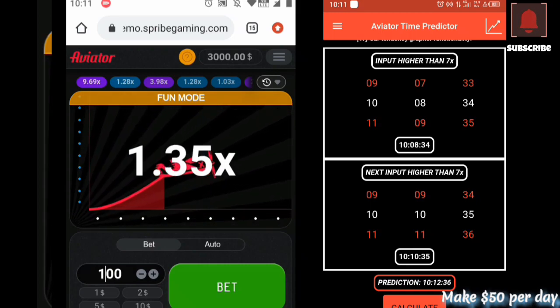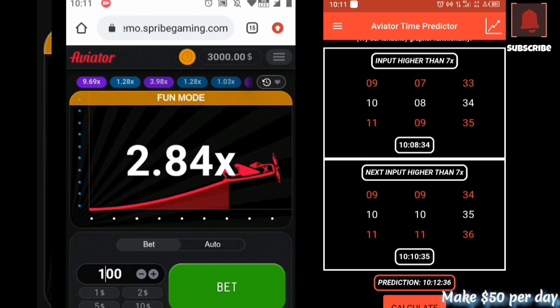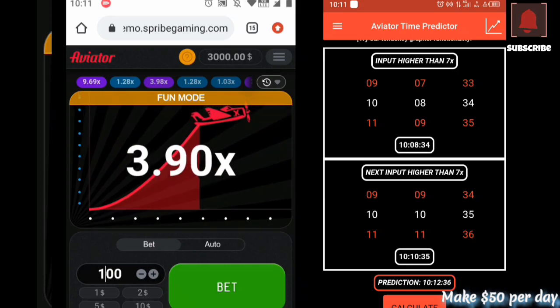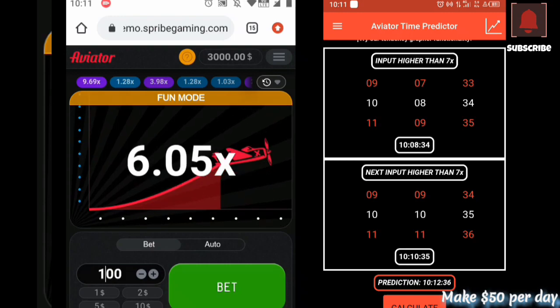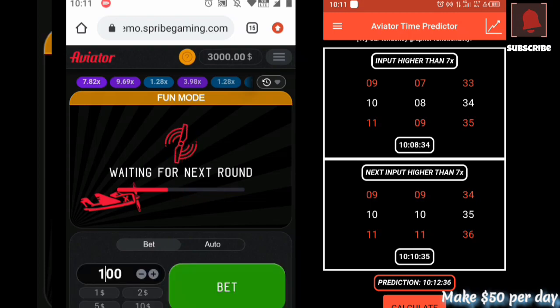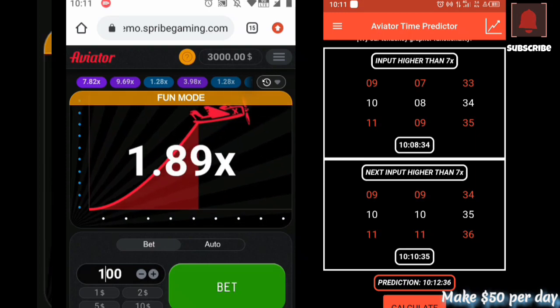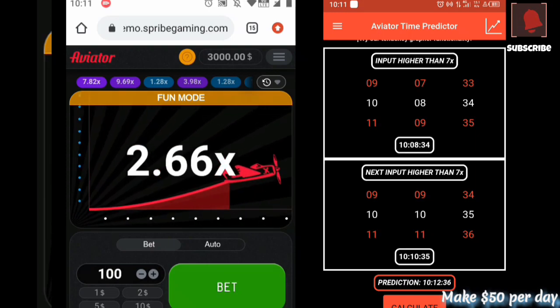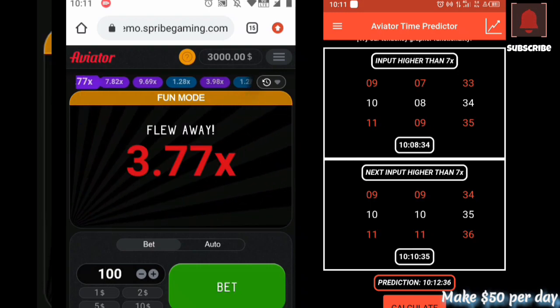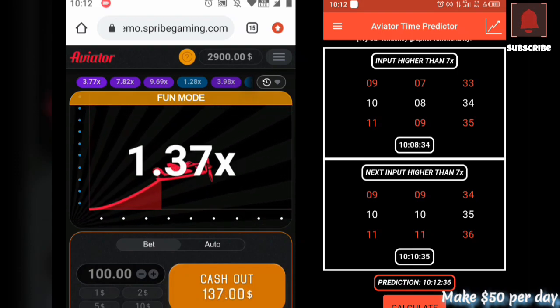The prediction on the app is showing me that it's gonna reach by 12 past 10 and 36 seconds. That means we have to wait for that time now and place our bet. They said by that time it's going to reach more than 7. Our principle for this channel is we must cash out as soon as 2x or 3x. They said we have to wait for 10:12 and 36 seconds. Make sure you place your bet at least before 36 seconds because the aviator can start by 30. Let's place a bet — it's already 12 past and it's going to reach 36 anytime.